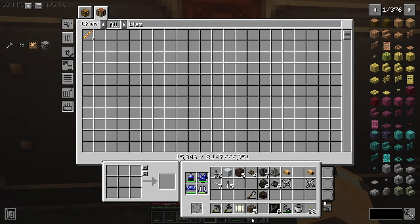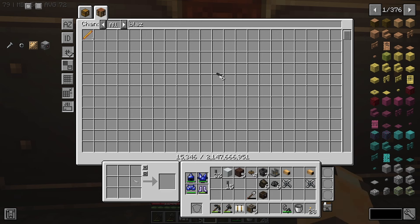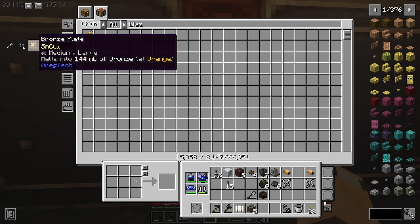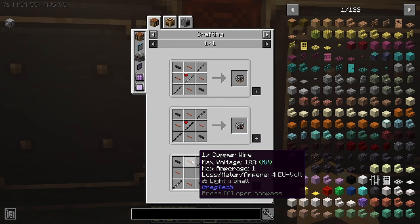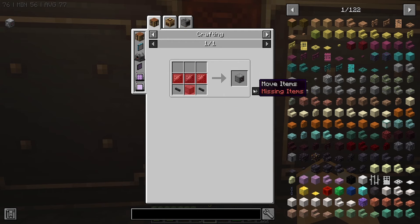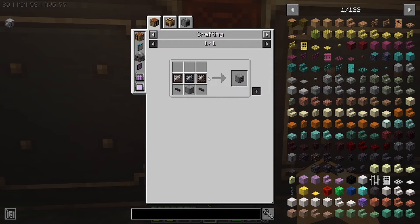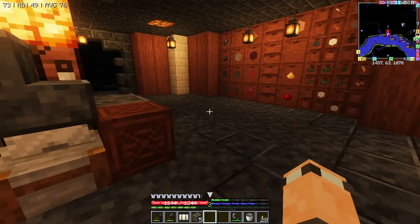Now I can use this with this - that gets us all of the wires that we need. The last thing left is we need copper wire, and we also need this thing - two raw iron plates and then we need nine steel.